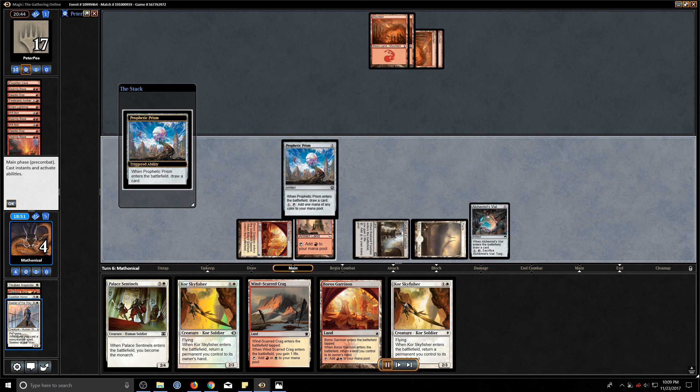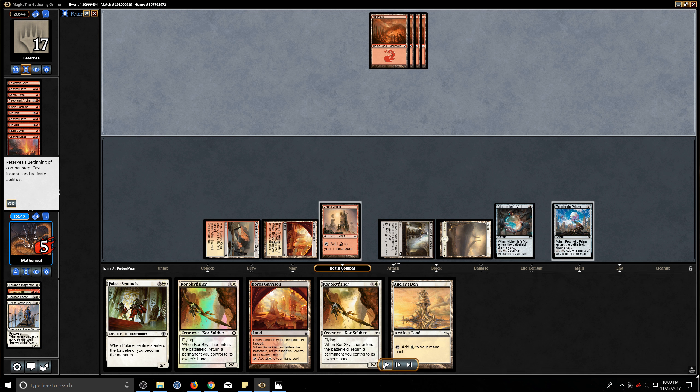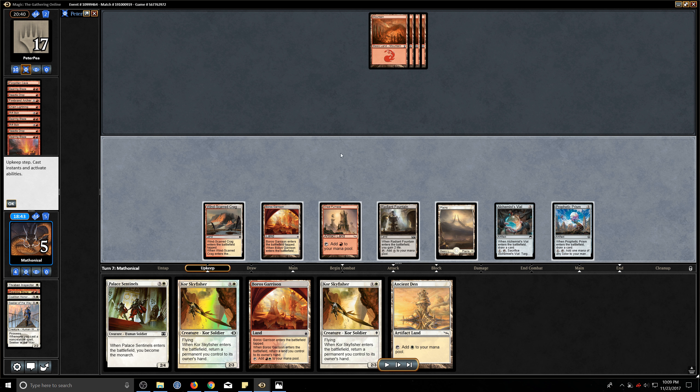Drawing the Radiant Fountain means we get to gain some additional life. We drop the Seeker, hoping it'll stick so we can get in for some damage and gain some additional life. Unfortunately that didn't happen, but that's fine. Here we're fairly dicey — he's fairly low on cards, so we're just hoping that two cards off the top isn't enough to kill us. Since he didn't kill us there, we're basically hoping that we can Skyfisher back the Radiant Fountain, replay it, and get into Palace Sentinels. Hopefully gaining a little bit of extra life and drawing some additional cards with protection effects will be enough to get us there.